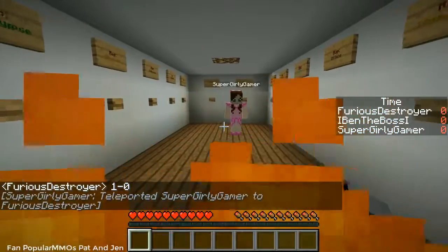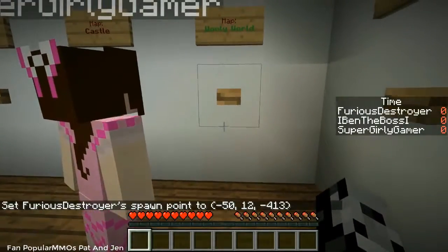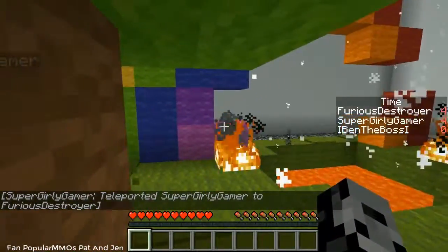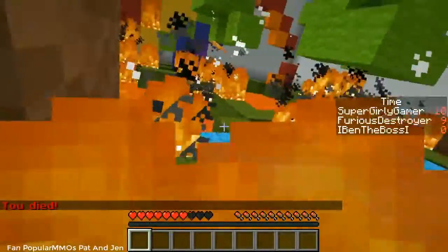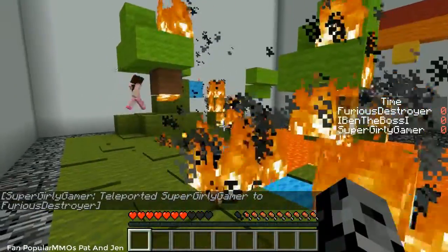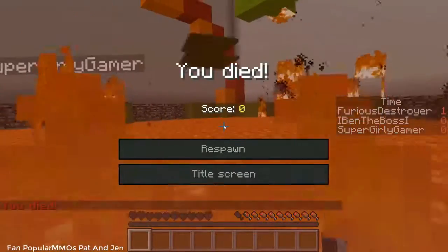I'm gonna let you choose — whichever one you think we should play next. I kinda want to do Woolly World. Okay, 3, 2, 1 — teleport! I will not fall for your shenanigans. Teleport — okay, look at how cool this is! A rainbow! There's a rainbow... the rainbow's dead. Oh, my tree's been hit. I fell in — get out! Are you dead? I died already? The place is still burning. Our Woolly World is gone, it was so beautiful. I'm diving in so we can start a new one.